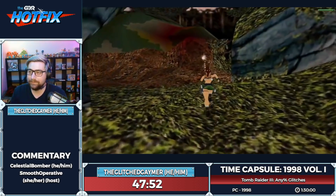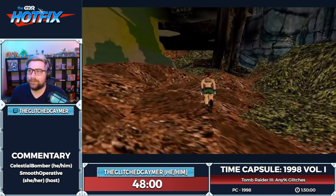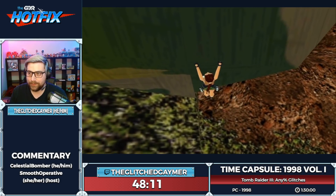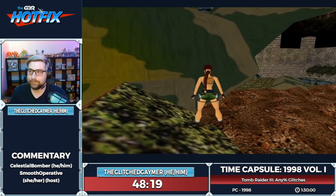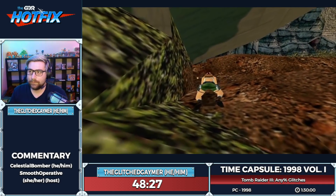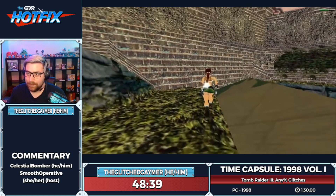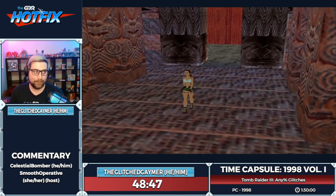The village leader has the artifact and can summon creatures. Setting up a really specific corner bug that will help us skip the entire level — if I did my setup correctly, we'll do a corner bug and skip having to blow the barrier down. Like so. Now this is Madubu Gorge — I save here because if you get in the rapids at all you will die.